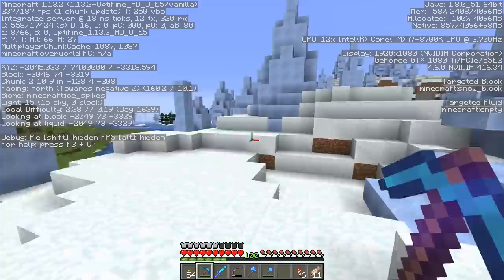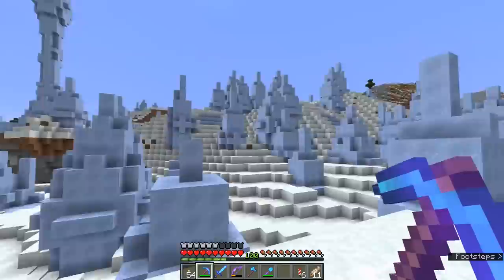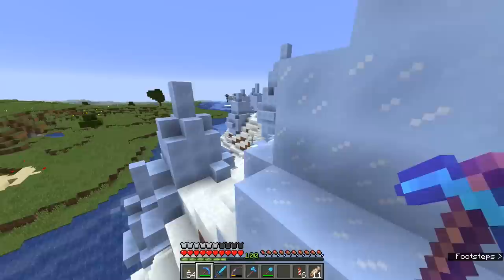I'm going to leave this biome alone for now, but it's good to know where one is. We're about 2,000 blocks west and 3,400 blocks north, roughly, and this biome stretches quite a distance. If we ever want to come back and build here we could put the Fortress of Solitude here — I don't know why I'm stuck on that idea, but being around all of this ice kind of makes sense to me.